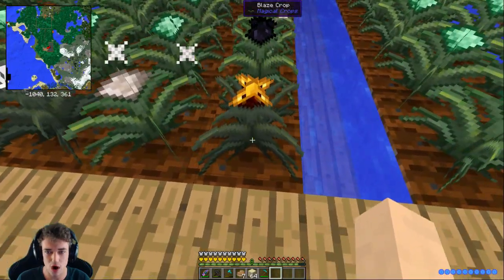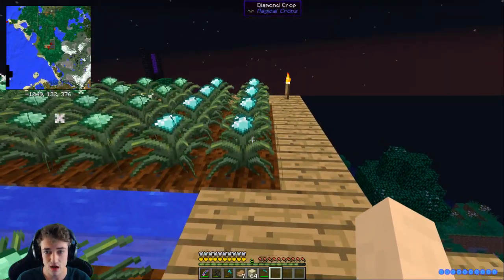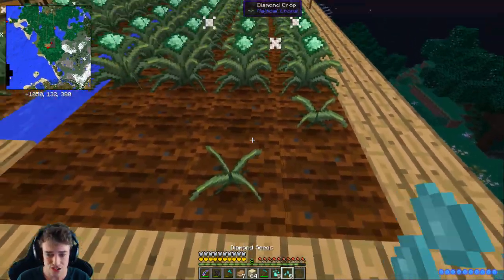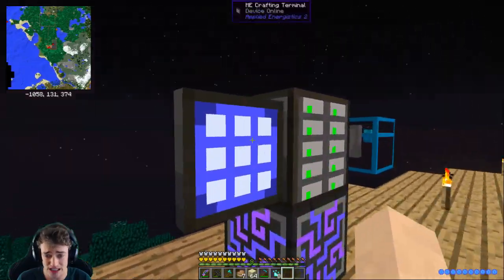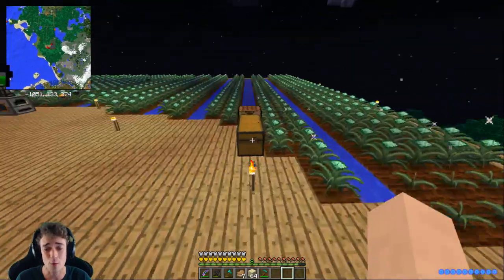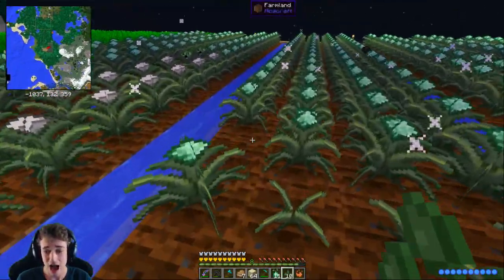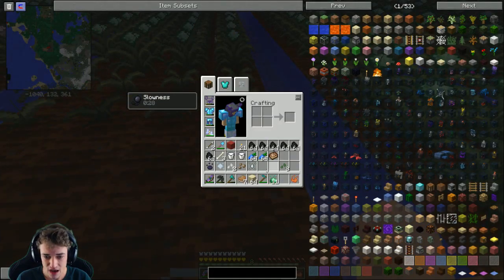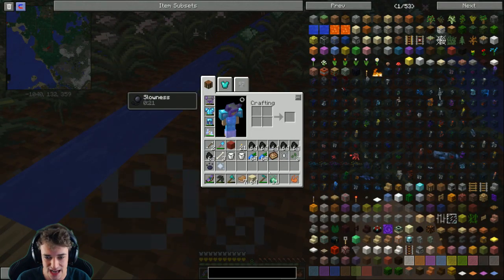In the meantime we can farm all this magical crops stuff. Where did we put the diamonds? Gas crops, quartz, blaze, obsidian - oh is that it? Look at all these diamond crops! We have eight diamond crops, that's a lot. We have eight diamond essence too - we are on our way! We're really leveling up this magical crops thing. Let's put down the blaze seed, the obsidian seed, the gas one, the quartz one - I think that was actually it.